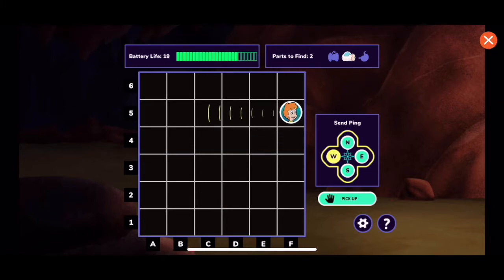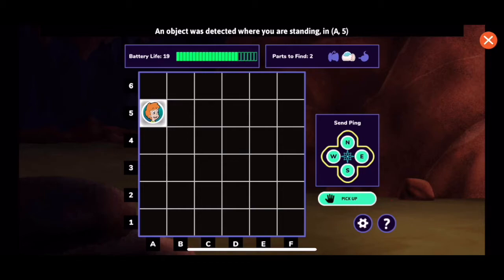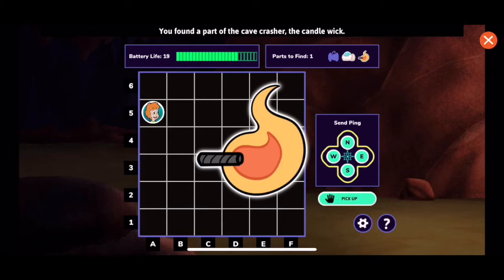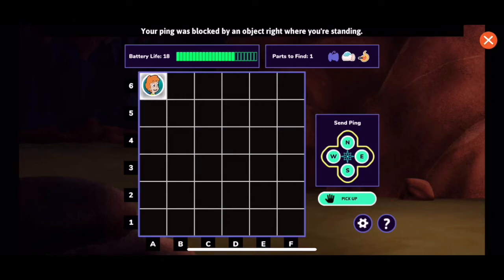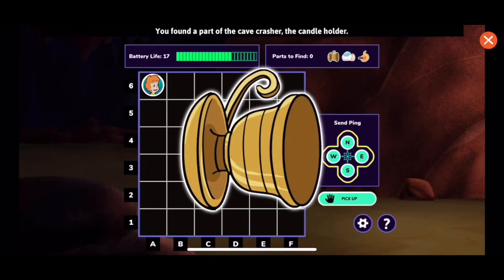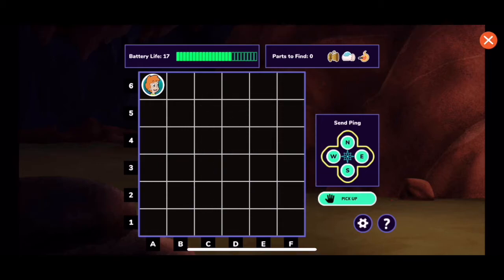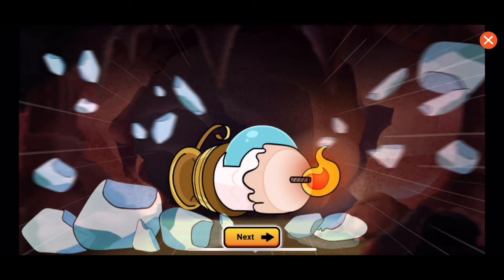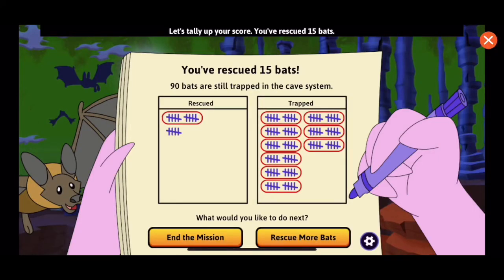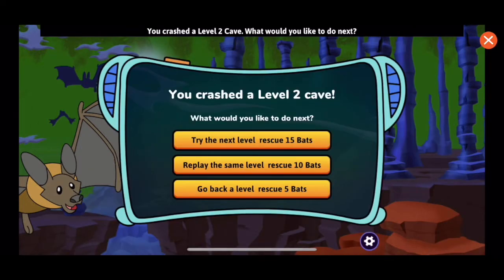An echo is coming. An object was detected where you are standing. You found a battery pack — battery life increased to 20. An echo is coming. An object was detected where you are standing in A5. You found a part of the cavecrasher — the candle wick. Only one more part to find. Your ping was blocked by an object. An object was detected — you found a part of the cavecrasher, the candle holder. You found all the parts! Let's rescue these bats. You've rescued 15 bats — 90 bats are still trapped in the cave. You crashed a level 2 cave.